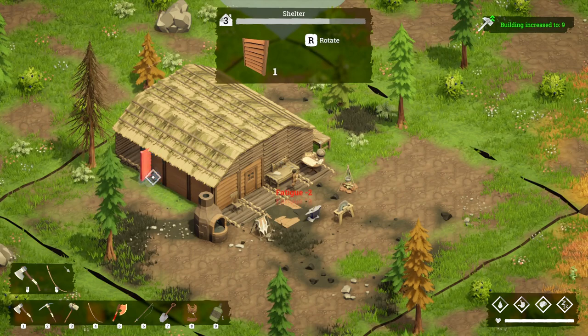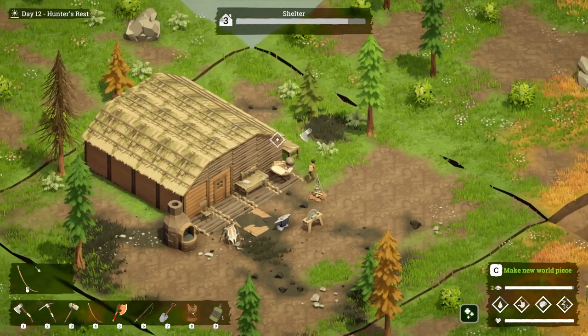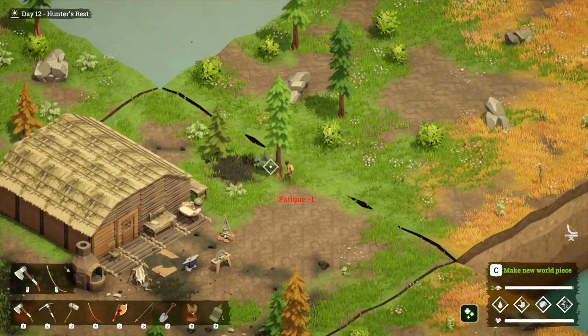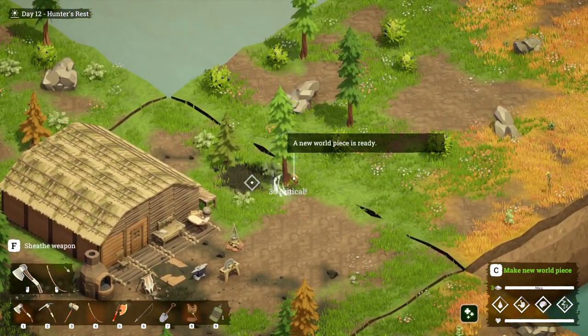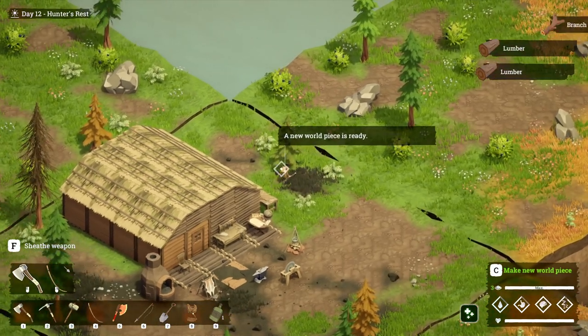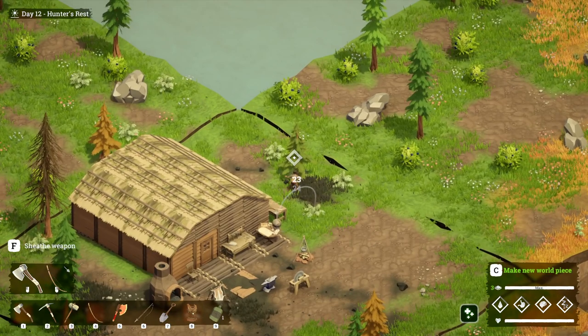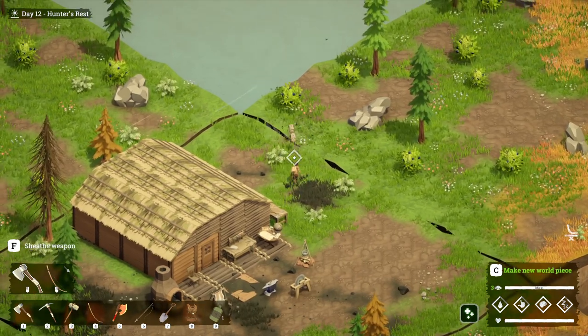Let's make five plank walls and go place them. Watch how much our shelter level goes up as a result of these new plank walls — we're almost at level four just from doing that. We just need a couple more trees and we'll be there. We've also got three world pieces and have done everything we need.